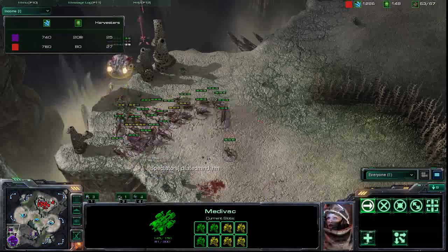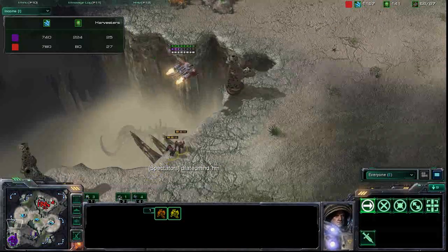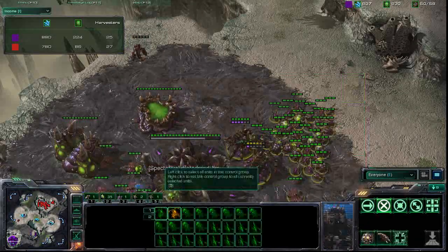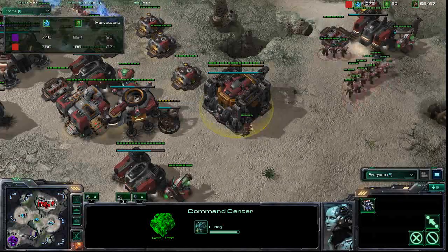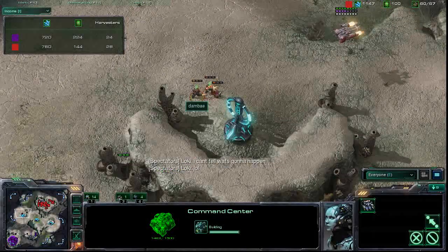Dombe is in a lot of trouble — he's backed up onto the red zone. Those two marines, poor guys, are left behind, but they might be fine. In fact they will be, so Dombe was able to successfully defend his expansion at least. Now his new base — Dombe not macroing too well, sitting at a thousand minerals. He's probably not very used to Desert Oasis either.